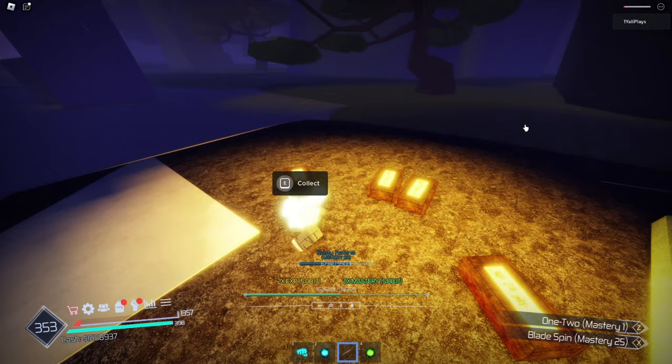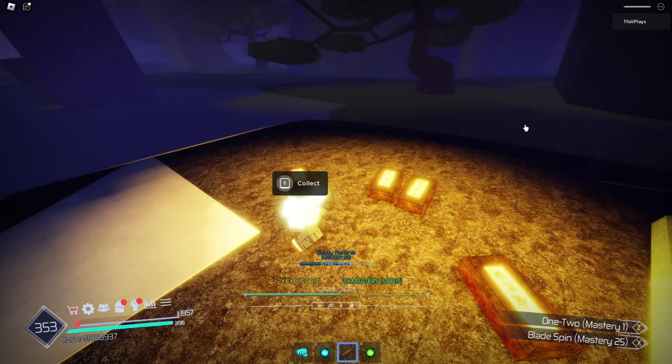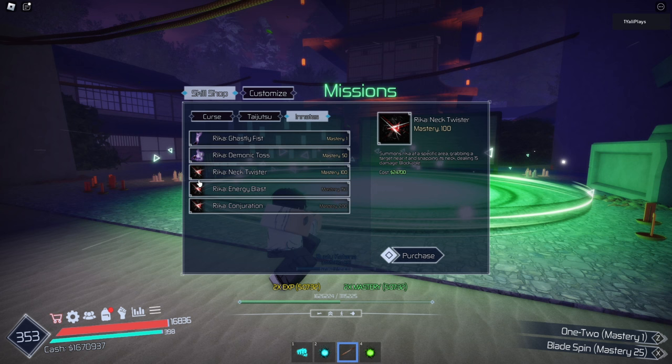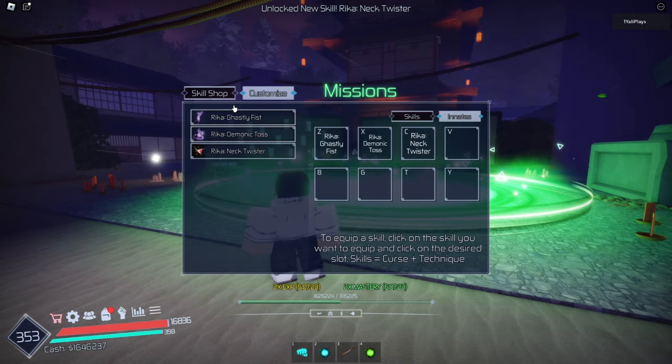Rika — Neck Twister. Put it towards Rika. Level 142 already. Go ahead and collect all these chests. Let's restart our character so we spawn right there. Go to our skills — we unlock something new: Rika Neck Twister, the symbol is different now. Summons Rika at a specific area, grabbing a target near it and snapping its neck. That sounds pretty cool — go ahead and buy that. Put that towards C.